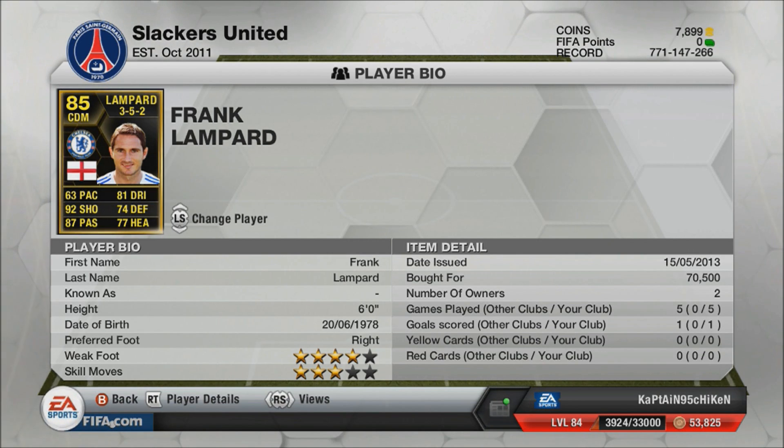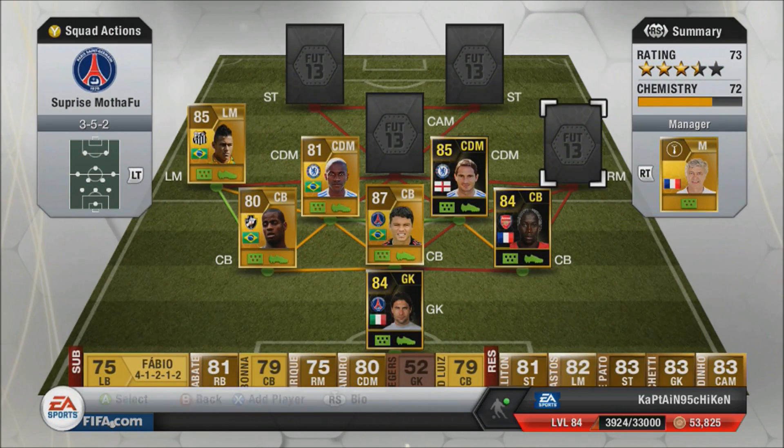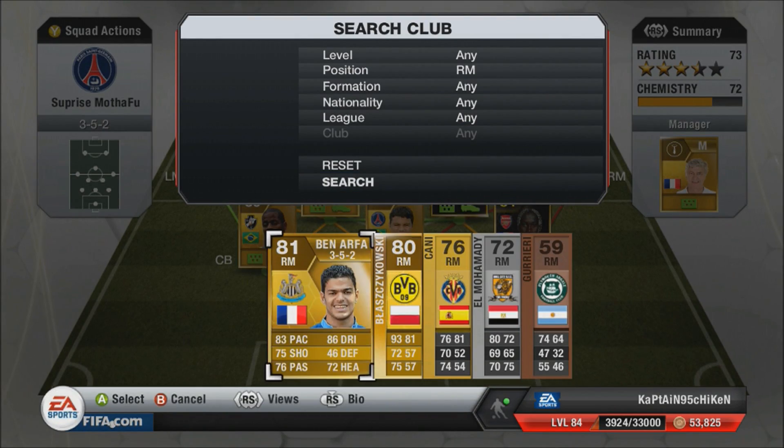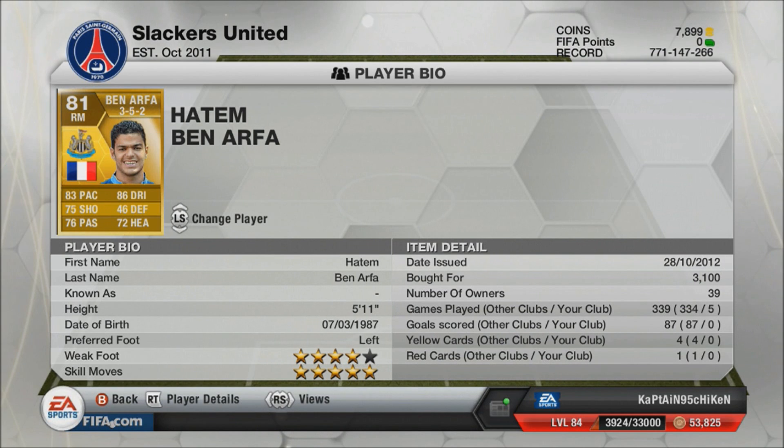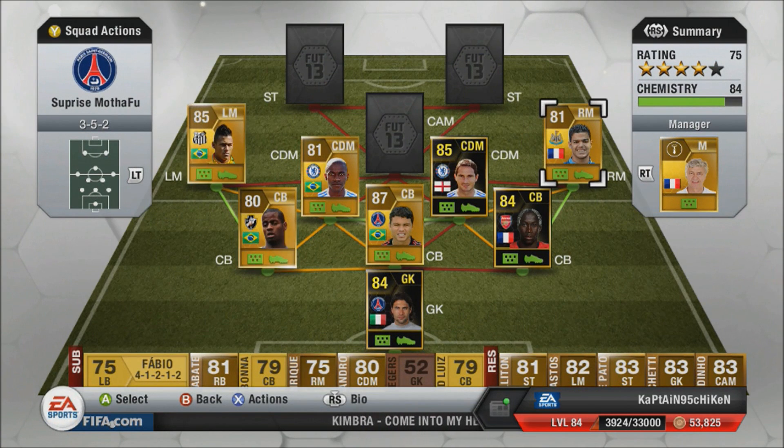From the right we're going to have Ben Arfa, simply to give Sanya chemistry. I could have put Walcott because of Arsenal, but I prefer Ben Arfa — he can cut inside with his left foot. For only 3k: 83 pace, 86 dribbling, 75 shooting, 76 passing, five-star skill moves, four-star weak foot. That's a solid deal.